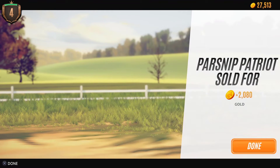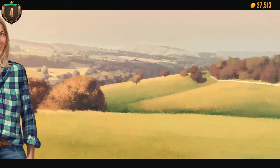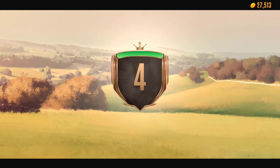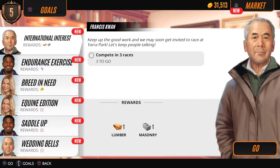2,000 gold — that wasn't really what it was for, to get the gold, but we should be able to level up. We collect that and then it should give us a little level up screen. There we go — we're now at level five which is good. We get a new set of goals, new customization options, and we can get daily goals now which we can work on.